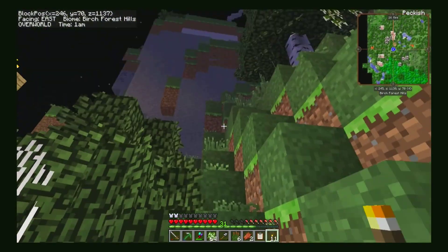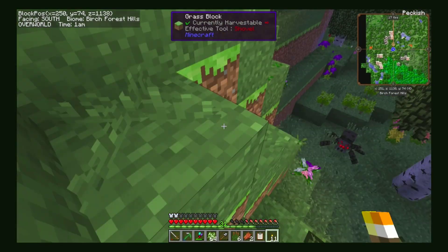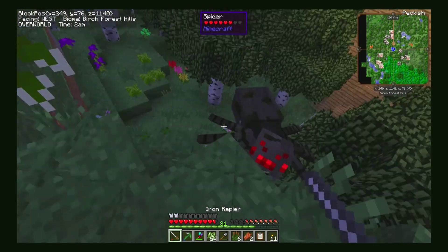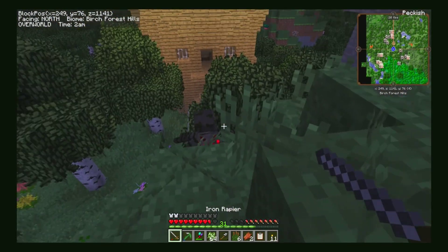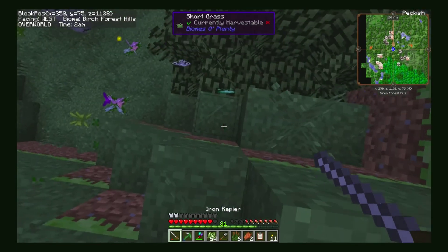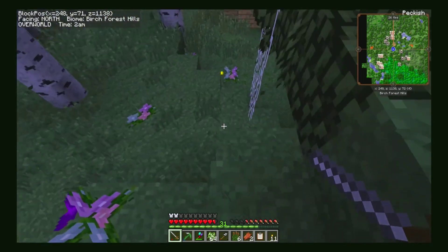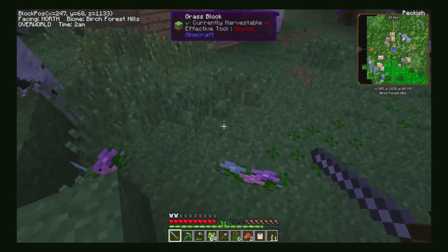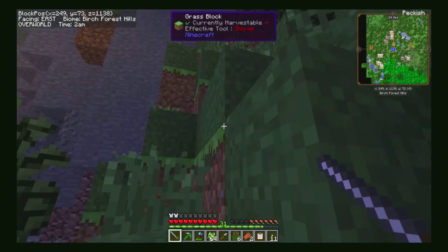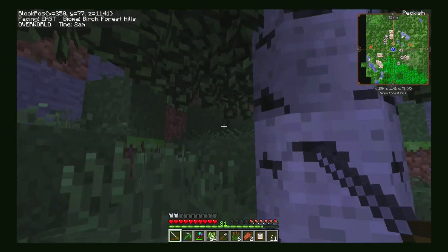I've got a lot of birch wood now — plenty to work with. That'll be an excellent start. I can fight off spiders. You cheater — you're hitting me before you are even touching me. I saw black legs not reach the bottom edge of the screen, which is where I am standing, but I still took damage. That doesn't seem right to me.